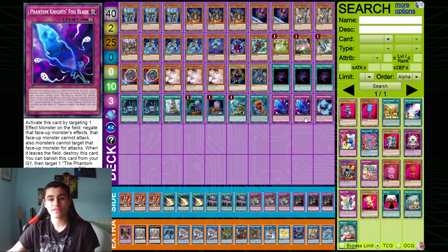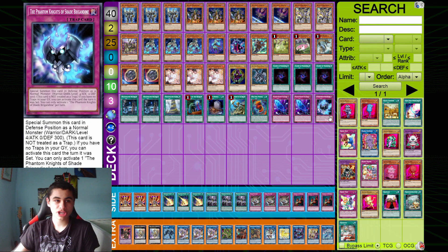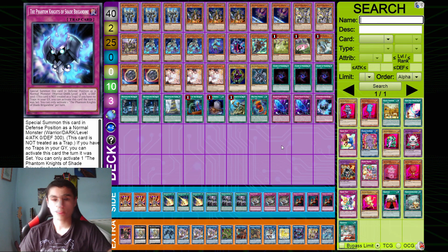Onto our trap cards, we have double Phantom Knights Fogblade and the one Shade Burgundy. This is part of our end board and I feel like it's a really powerful part. The Fogblades are very powerful cards that are just able to let us interrupt our opponents two extra times for absolutely free. Shade Burgundy is just a completely free extender. Also, you should be mindful of the fact that Orchist locks you into dark monsters, meaning that after you use their effects you should think about whether you can still do certain things because you're locked into dark.